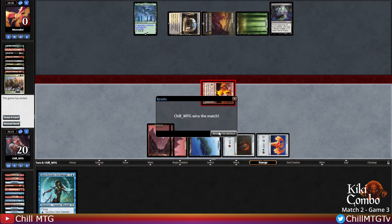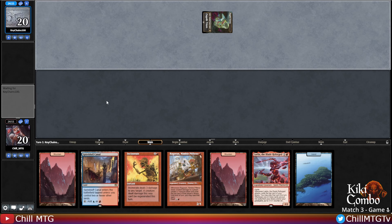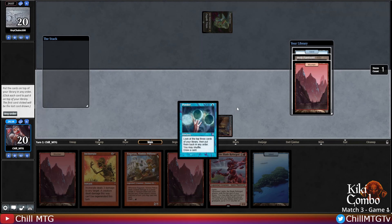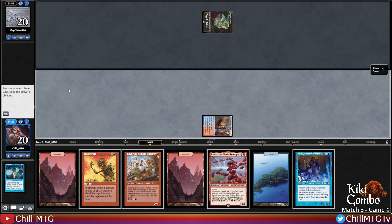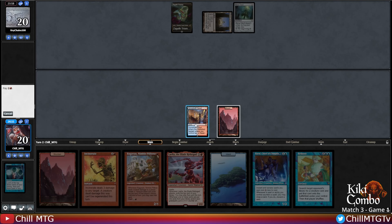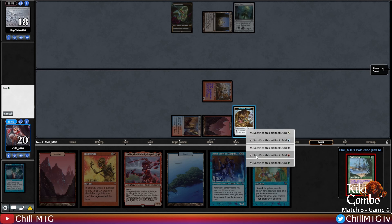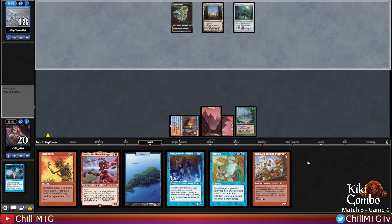Match three - on the draw. Any hand with Monkey is a hand we're going to keep. Opponent leads out on Zagoth Triome. We'll Ponder turn one so we can dash our Monkey turn two. Good thing we did Ponder - three lands coming up! Send those to any order and draw a fresh one. Library into Mana Vault from the opponent. Bribery - let's dash in a Monkey and see what we hit. Excellent Exploration - I will cast that, thank you very much! We'll play a second land for turn.